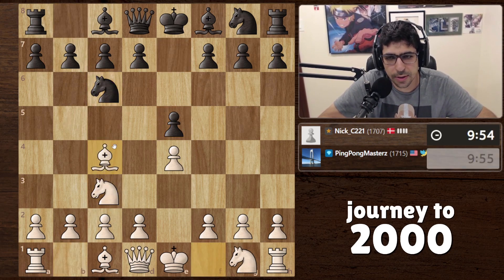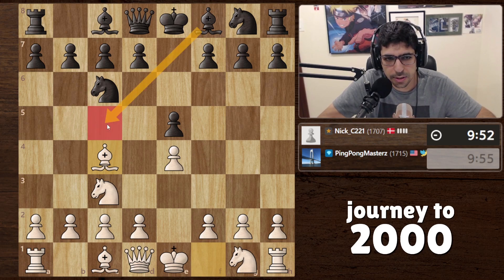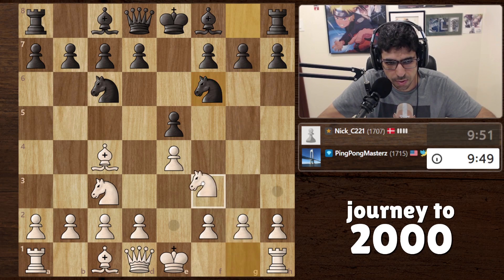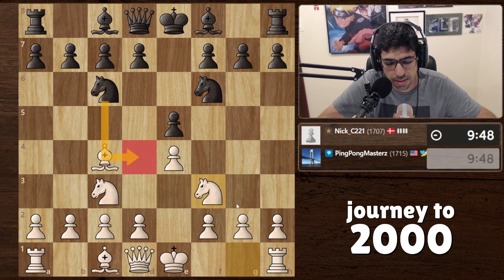Playing as white, we're going into the Vienna. If they go here we're gonna go into the copycat with the queen coming here. They don't do that, the knight just develops normally - it kind of becomes more boring. But I think we develop our knight here to stop the knight from coming in, then castle, push open our bishop. It turns into a more normal game.